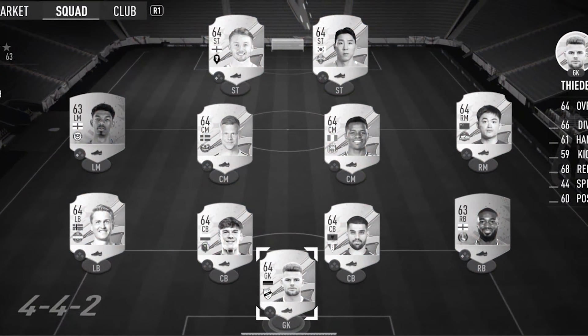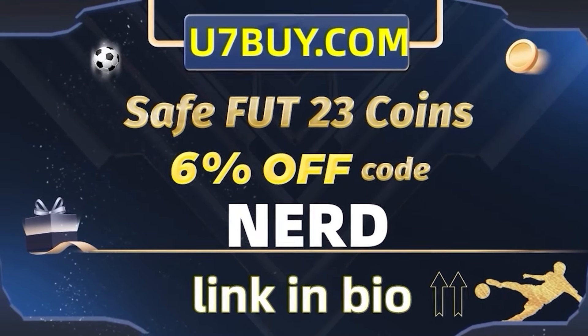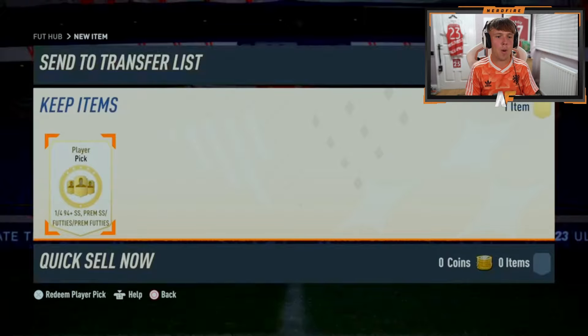Are you struggling to win games with your team? Well, I've got a solution for you. Head over to u7buy.com for cheap, safe and reliable coins, and use the code NERD at the checkout for 6% off your order. A link will be in the top line of the description. Also, if you need help completing your Weekend League and coaching for FUT, check out skycoach.com and use the code NERD at the checkout for a discount on your purchase.